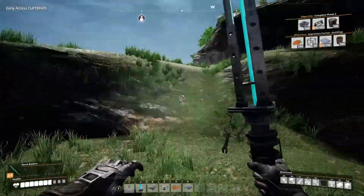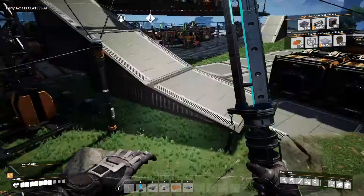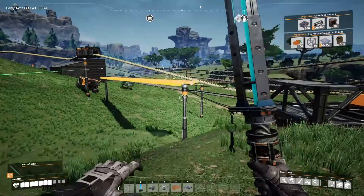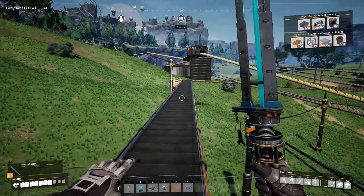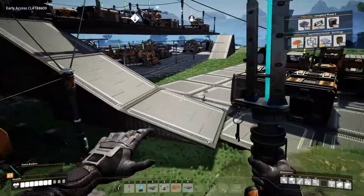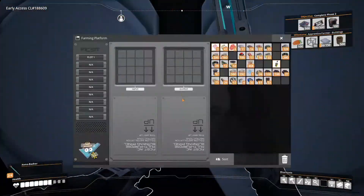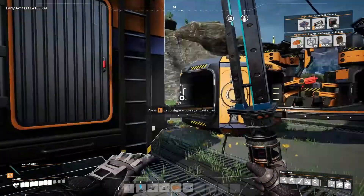Bring the dirt over and then we'll craft it into something else. Is he bringing dirt over? Oh yeah, there it is — I couldn't even see where it was coming from. Taking a while. So this thing needs dirt put in it? No, I think it's the next level we've got running — maybe it takes seeds into it. Let's see, it's also talking about biomass.